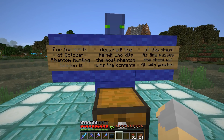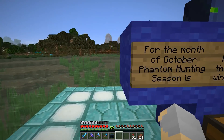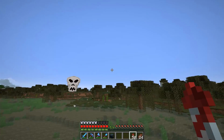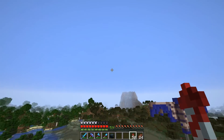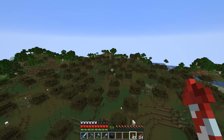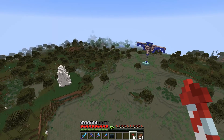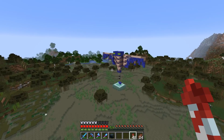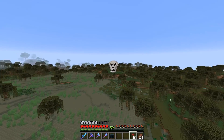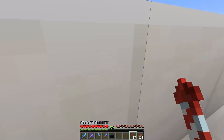The hermit who kills the most phantoms wins the contents of this chest, as the chest will fill with goodies over time. So it starts out with a nether star, which is honestly a pretty good prize — those are annoying to get. And then I think this whole biome, we're planning on transforming it into like a spooky Halloween district — essentially a haunted district. I think it's going to be really cool. I'm looking forward to doing some building here, but for now there's just the phantom challenge. That's about all that's here right now, well that and the skull.